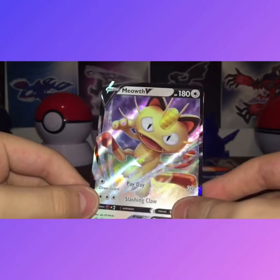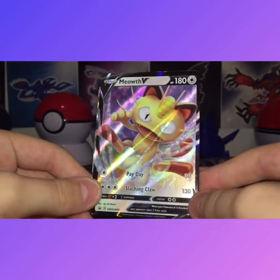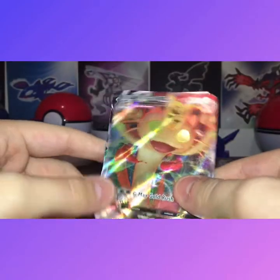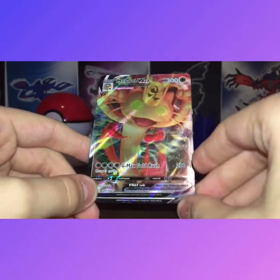First up we have our Meowth, the new V series cards. I think they're pretty cool — HP 180, Payday for 30, Slashing Claw 130. And then our Meowth VMAX with 300 HP and G-Max Gold Rush for 200.